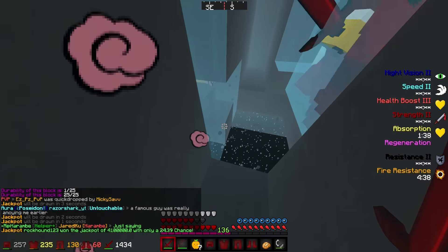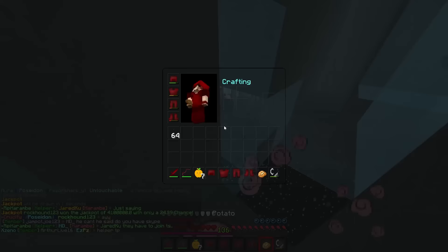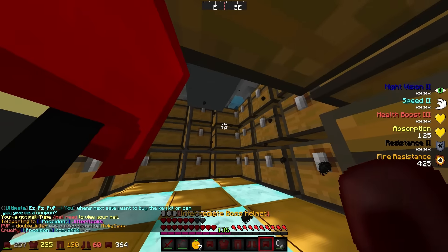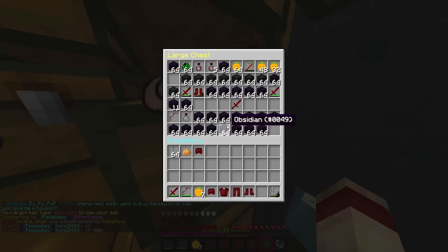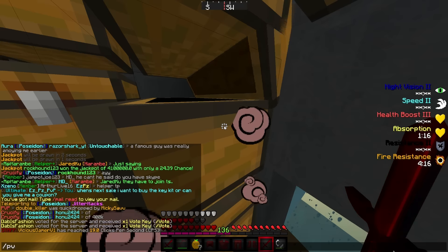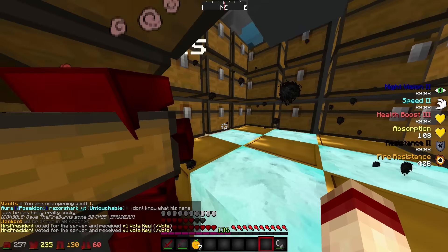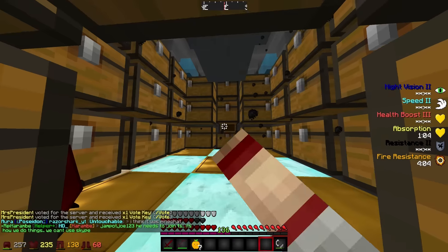They scramble to fix the void breach. No one has pearls so they try to roll in. Someone manages to pearl in successfully. They spot chests — 'Oh yeah, see the chests!' They start looting, finding obsidian. One player empties their inventory to make room. They discuss whether they can use ender pro inside the base.